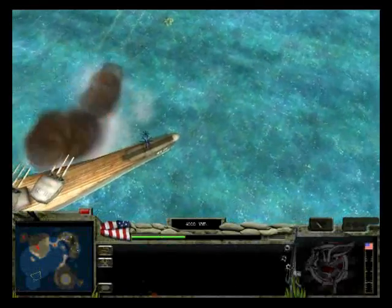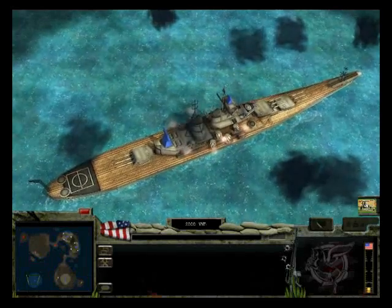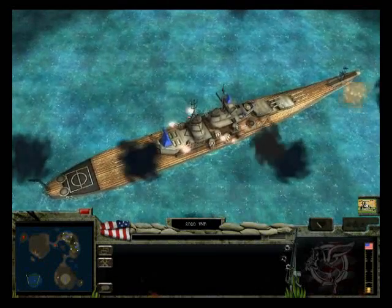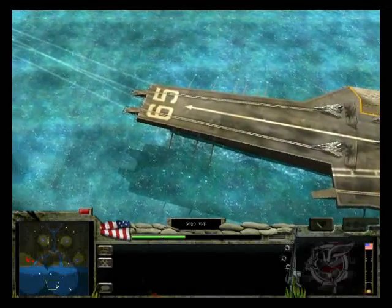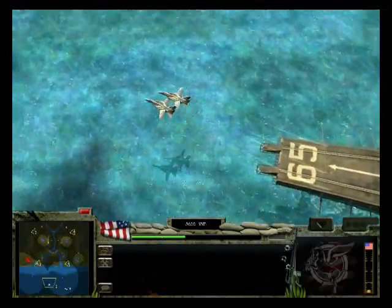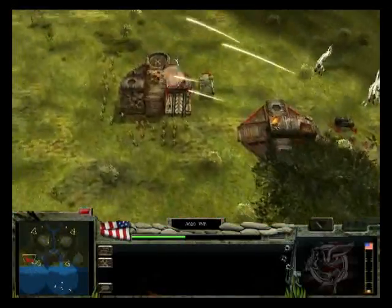The USS New Jersey may not fire into the shroud — it must be given a valid target to begin bombardment. It is able to move at a very slow rate and can defend itself from aerial threats by firing flak. The USS Enterprise houses F-14 Tomcat aircraft that will continually bombard a selected target, and these aircraft are automatically replaced by the aircraft carrier if they are destroyed.